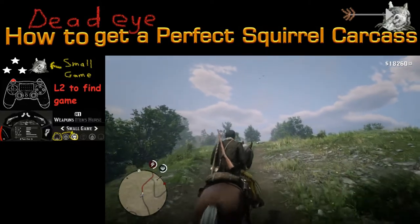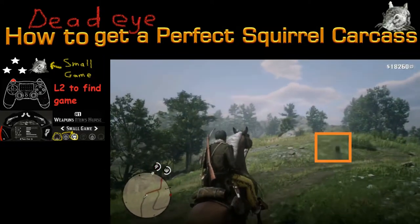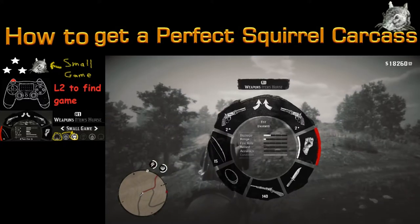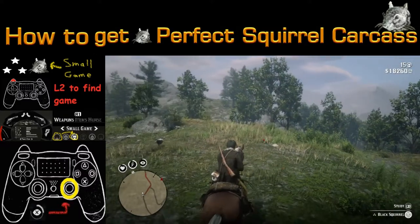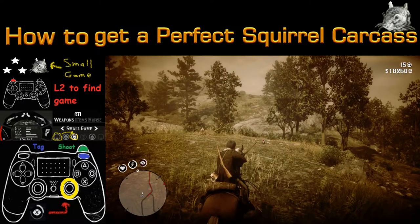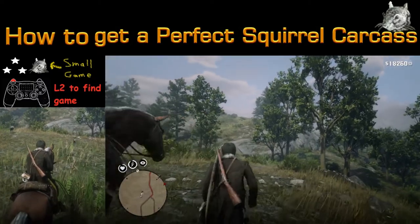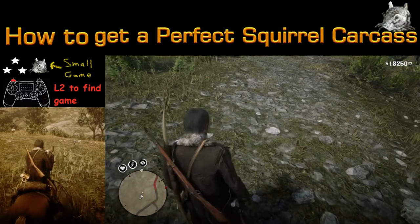Our third and final example: we're heading up north on a horse up a hill when this squirrel catches our eye — and of course it's got three stars. We switch to the small game arrow and lock on to hunt it. It's a matter of being patient and chasing it down. Here we use the Deadeye feature, tag it with R1, got the shot up there — and good news, it's still three stars.